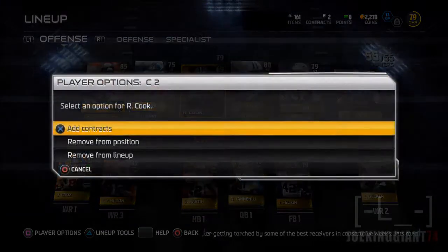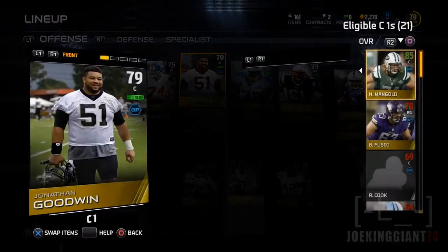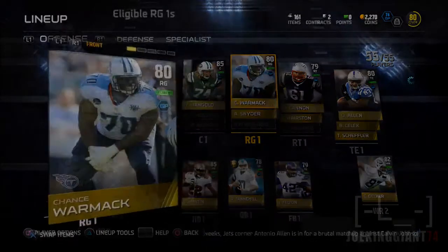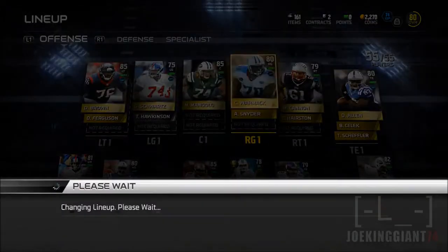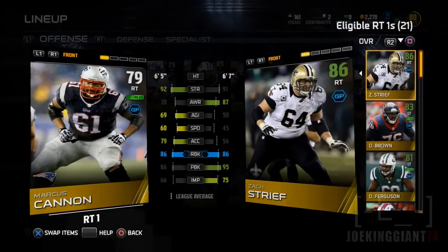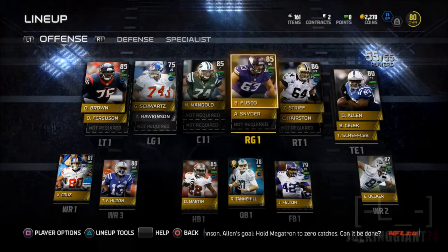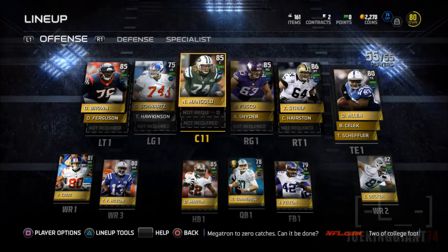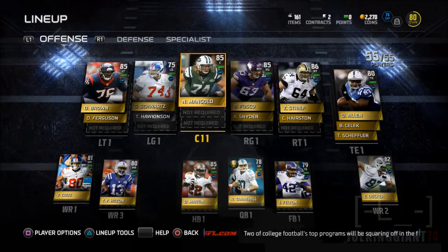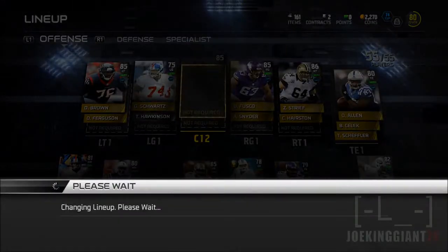Our offensive line is gonna look beast. Nick Mangold, Dwayne Brown, Zach Streif, and whoever I got as a right guard are gonna be great — except for the left guard. Every time I do the 01 trap, a counter, or a toss, the left guard is gonna mess up. I'll look into replacing him with someone with a long pass or short pass skill, hopefully an 80 overall, because I know he's gonna be the weakest link. Overall: 85, 85, 85, 86 — all great offensive linemen.